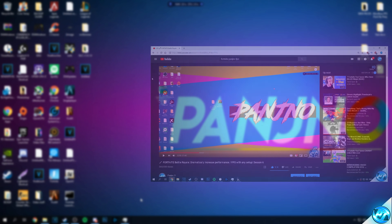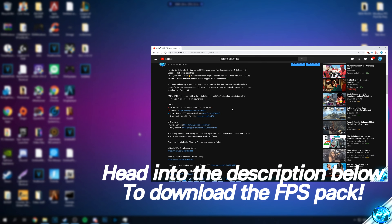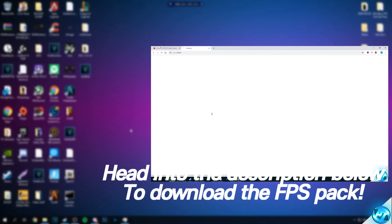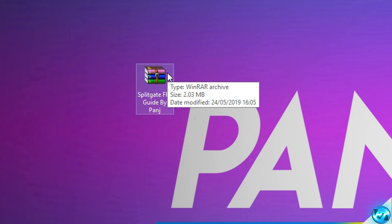To start off, navigate into the description down below and you'll find two download links. Simply click on one of the download links — try the top one first, and if it doesn't work, try the second one as a backup. Download the file and you'll be given the Splitgate FPS guide by Panj folder on your desktop.